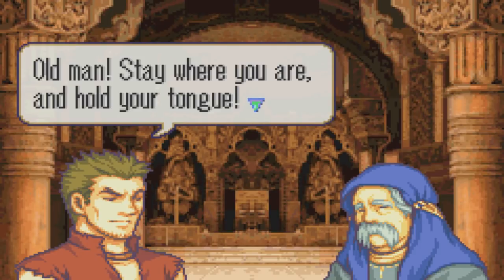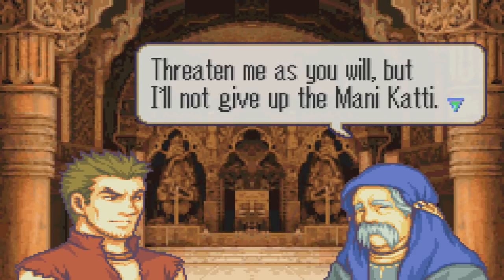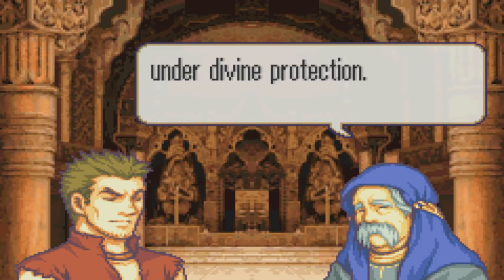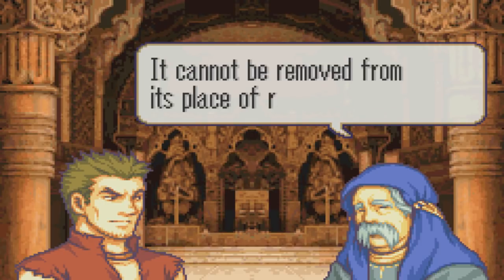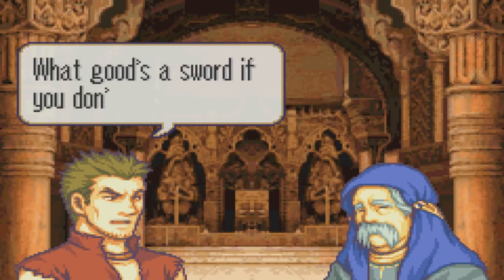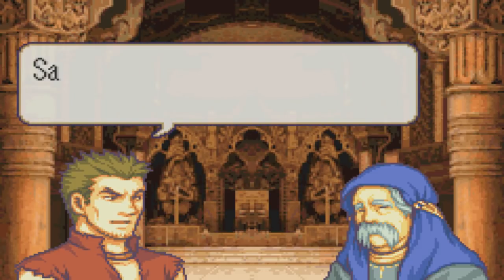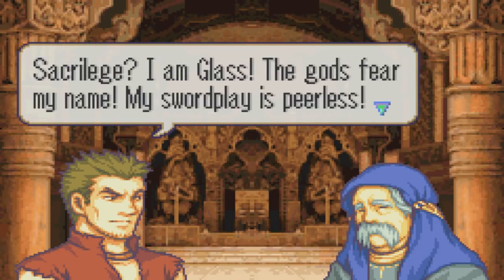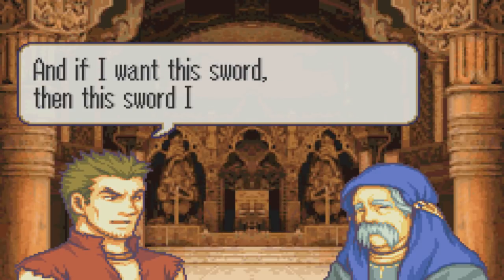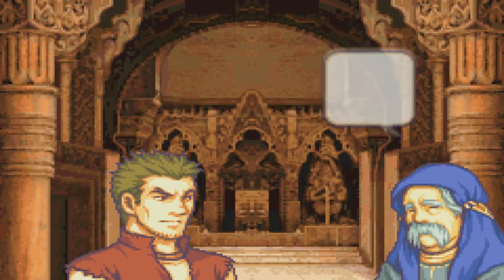Old man, stay where you are and hold your tongue. Threaten me as you will, but I will not give up the Monacari. The Monacari is a sacred blade under divine protection — it cannot be removed from its place of rest. You're no fool, old man. What good's a sword if you don't use it? Use it in combat? Sacrilege. I am Glass — the gods fear my name. My swordplay is peerless. And if I want this sword, this sword I shall have. Now, get out of my way.